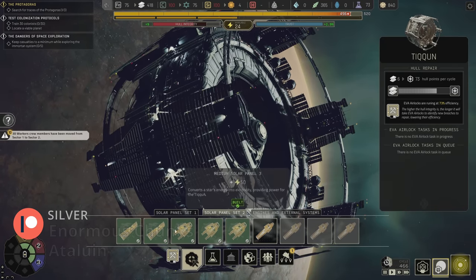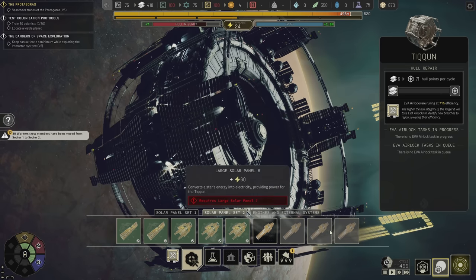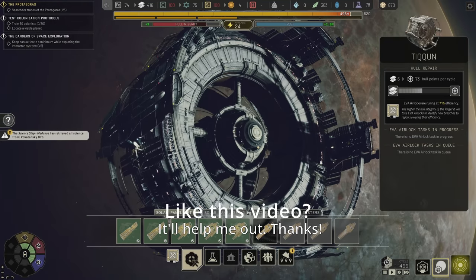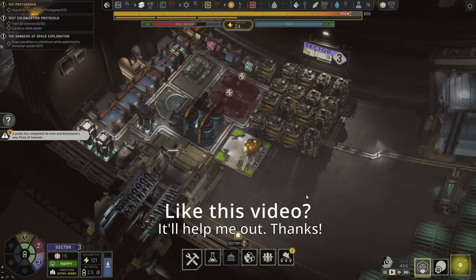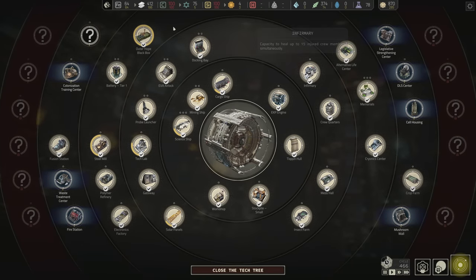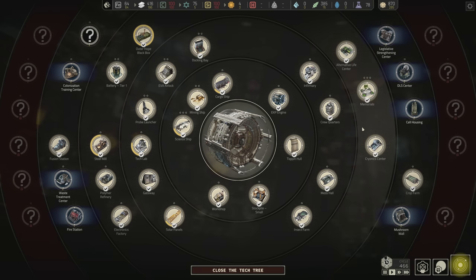We just got the solar panels done — the small and medium panels are all done now. The only thing left is to start installing large panels into the base. We're still getting pretty close to our power limitations, but I think we're actually good for a little bit. We got most of the buildings I wanted done already.